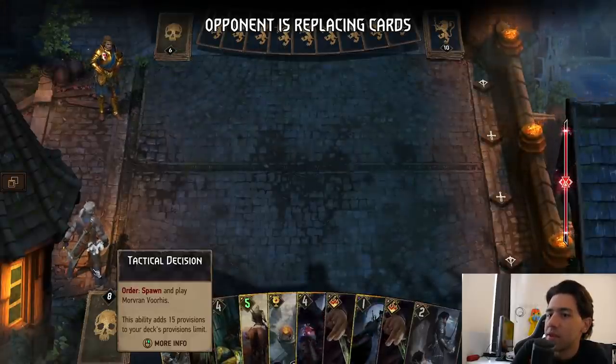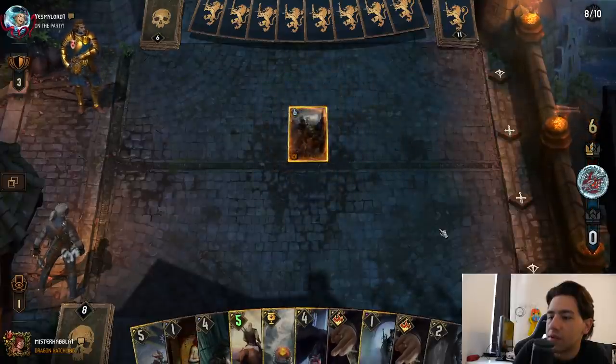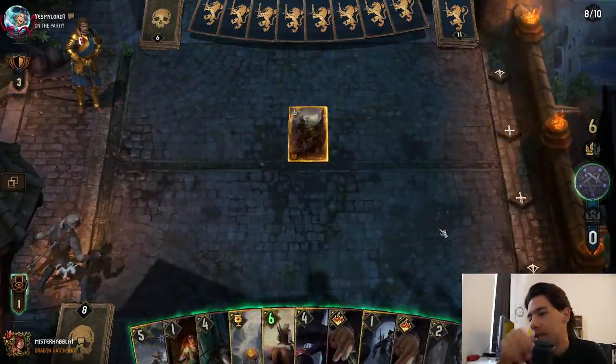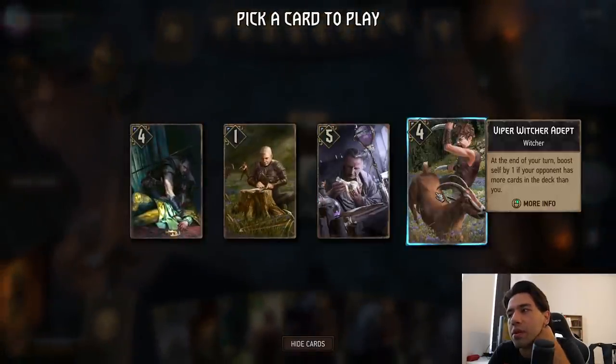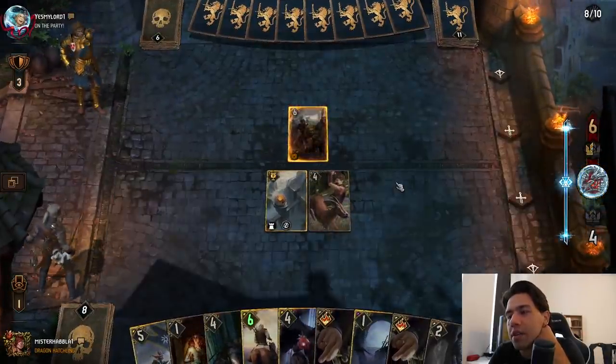If he bleeds me, we have Leader — Leader's always really good. There's the Immortals. I think I just have to play this into the Adept. I need an engine here to keep up with his engines. Yeah, I think we're losing this; this is not looking very good. He's gonna get the Damned Sorceress as well, right? Oh, no he's not. So he's getting that.